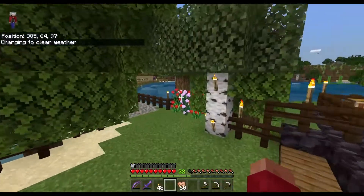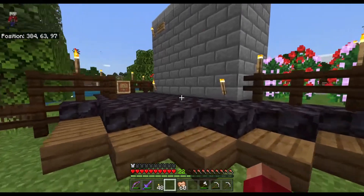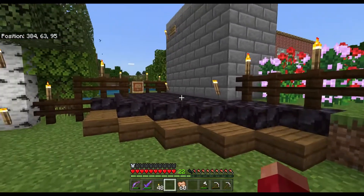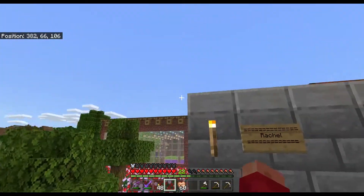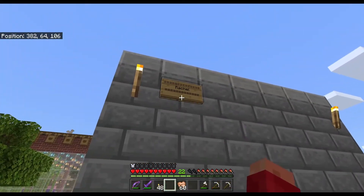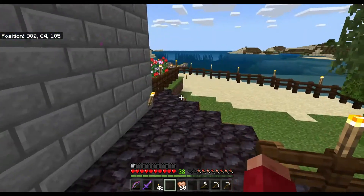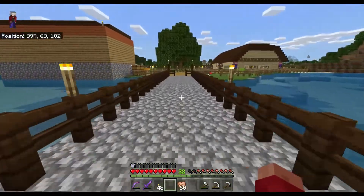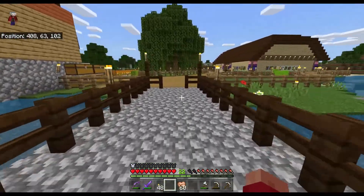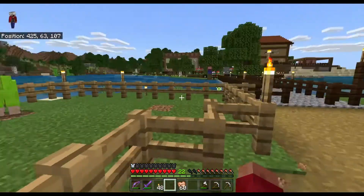Check this out guys — you've probably seen this while I've been running around this little area here. I made this so whenever I have a friend join my world, like I invite a friend to join, they can take a sign and put their name up here on this wall. Pretty cool right? Hey, if any of you guys follow me on Instagram you probably saw the picture I posted — this whole corner here was nothing but sheep.